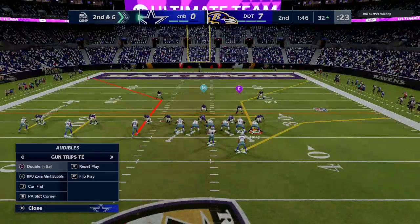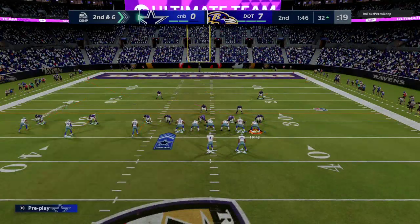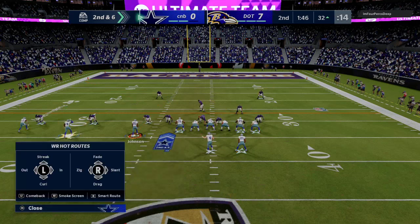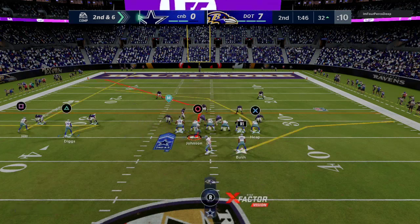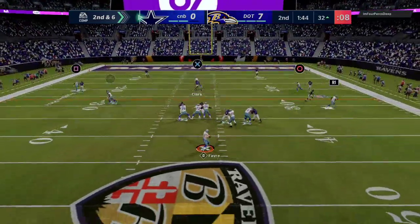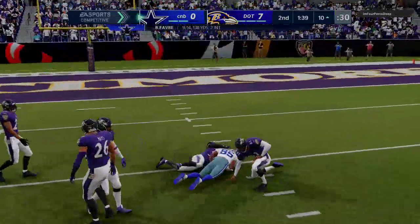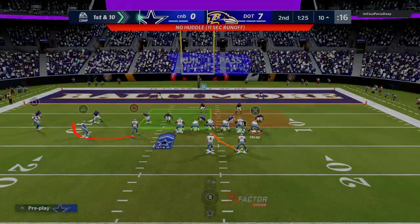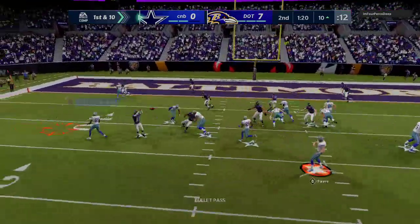We've got a minute 46 left, which we kind of want to keep. We're going to send Tyreek Hill on the streak just in case he presses — to keep the integrity of the routes. He actually did press right there. I think he went two-men under. We're going to take Chad Johnson right over the middle of the field, get down inside the 10, and see if we can put some points on the board. He went to man, so we're going to check into this RPO — oh, he picked it. Dang.